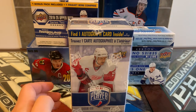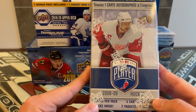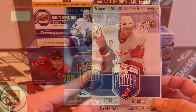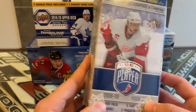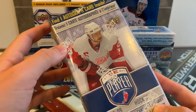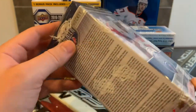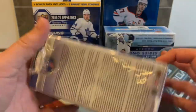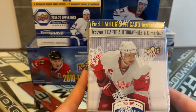Good day everyone, welcome back to TSG Cards! In today's video we are opening a 2008-2009 Be A Player blaster box. There are only two packs inside but you're pretty much guaranteed an autograph. I actually picked up a couple of these, and this is the first one I'm going to open — the 2008-2009 — you get five cards per pack.